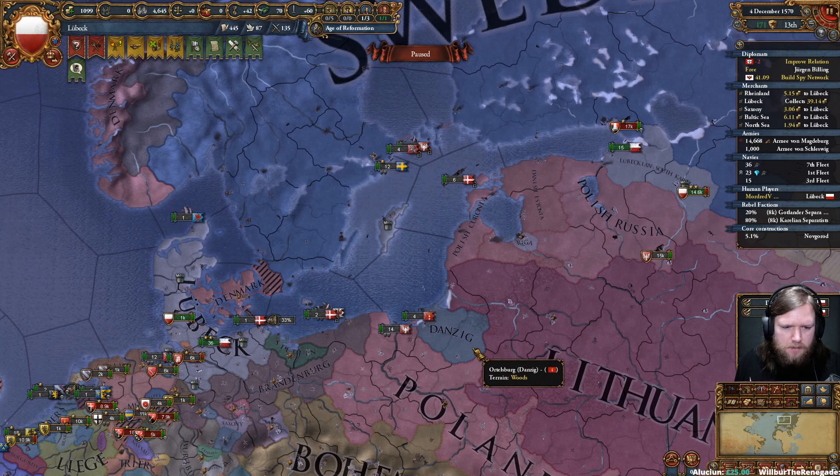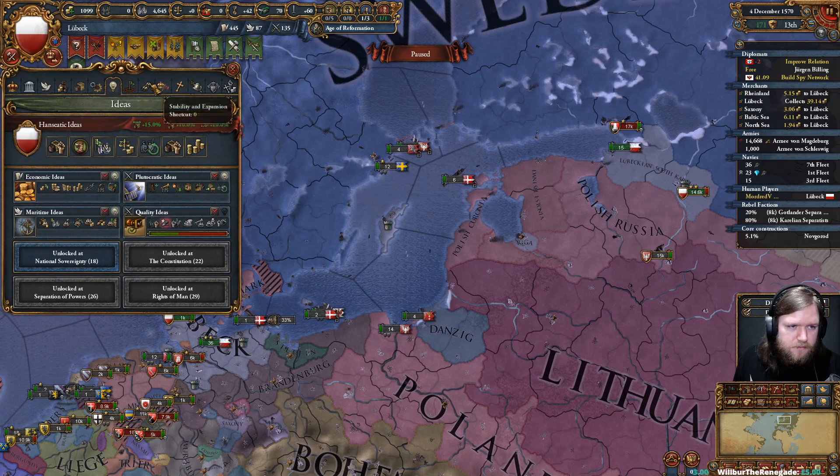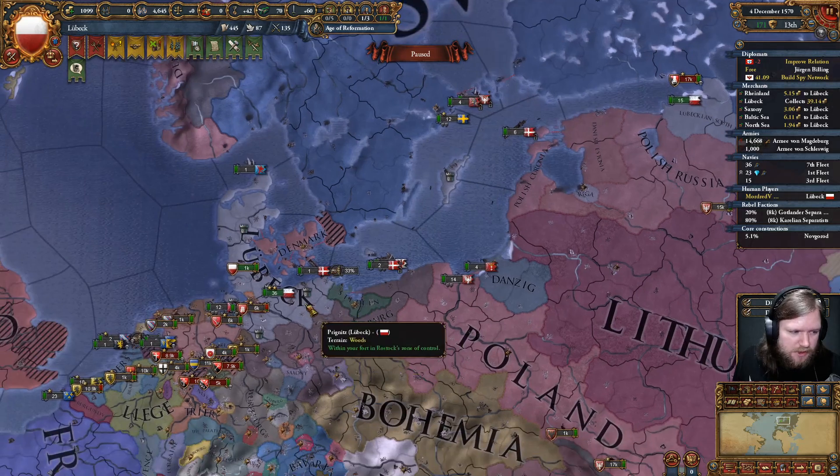What does Influence give you? Vassal stuff. I already have the policies done — we don't have a military one yet. We could get the ship cost and combat ability one, but we're not really doing that yet.